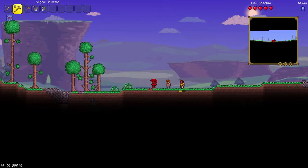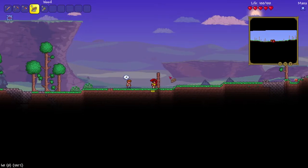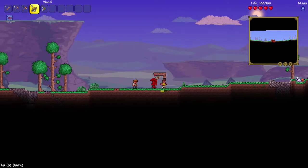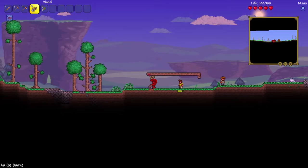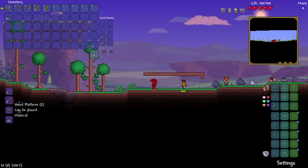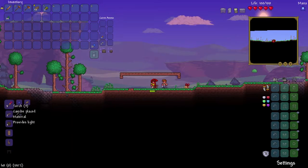I reckon we've got a house right here. See how we're three blocks high? That's the height of a door. So how do we make a door? We need a crafting table. Press escape — crafting is down the left. And when you stand near the workbench, you unlock all the recipes. That's cool!